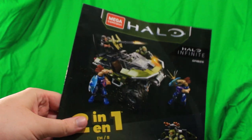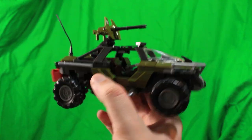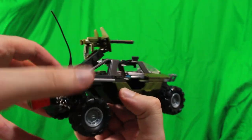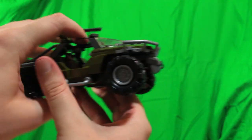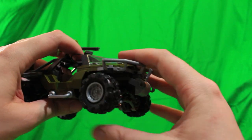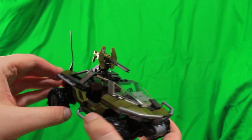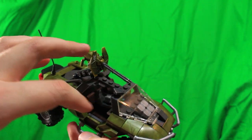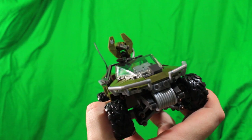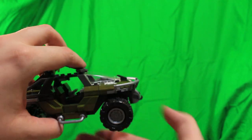First up, we got the Warthog Rally Set. Here's the manual — nothing too much to talk about there. And here we have the piece of resistance: the Warthog. You can see you've got fuel tanks on the back and actual suspension in the wheels, which I really liked. The build quality is actually pretty solid. I haven't had Mega Blocks in a while — usually they fell apart pretty quickly, but this thing stuck together really well. It even came with a tool that helped me get the blocks apart. The wheels spin great and don't hitch on anything.